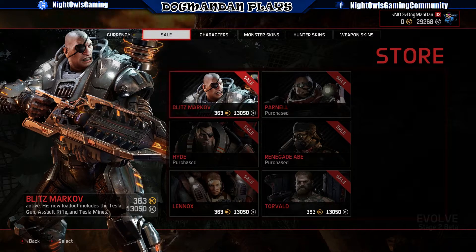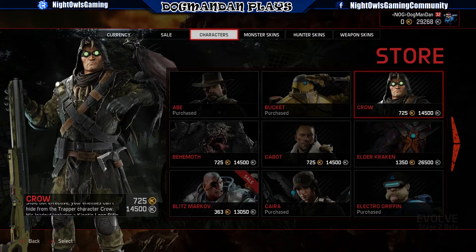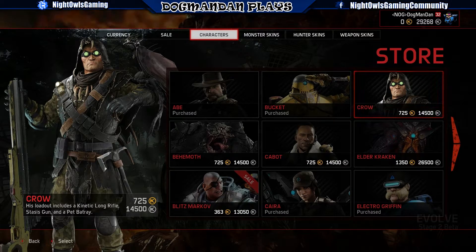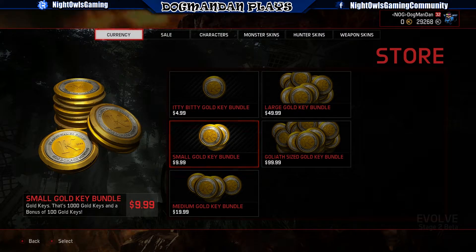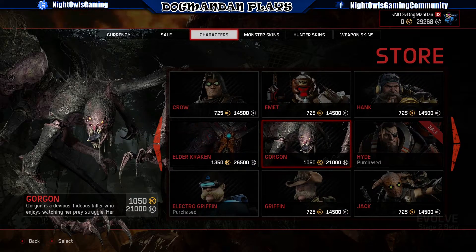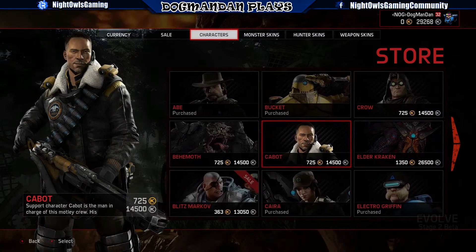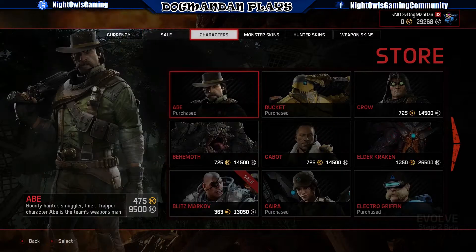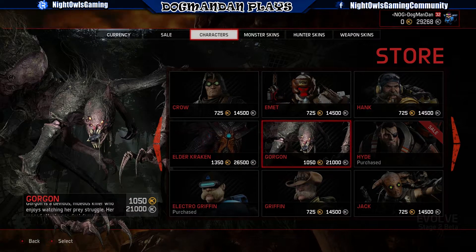I've got the full list of daily logins for October that will be released. Regular characters — the price is basically double here in terms of keys. So 725 gold keys for Crow and 14,500 silver keys, which means you'd need to come into the $10 group basically if you want to get to the lowest end of that. But it all depends on what you're looking to do. Behemoth, Cabot — they're all in here. You can see the prices. Really, if you look at it basically, the sale group is the $4.99 group, then the next level is $10, then $20, and so forth.